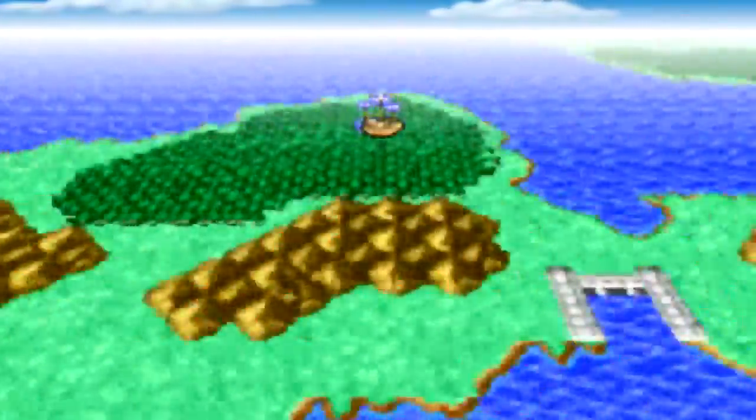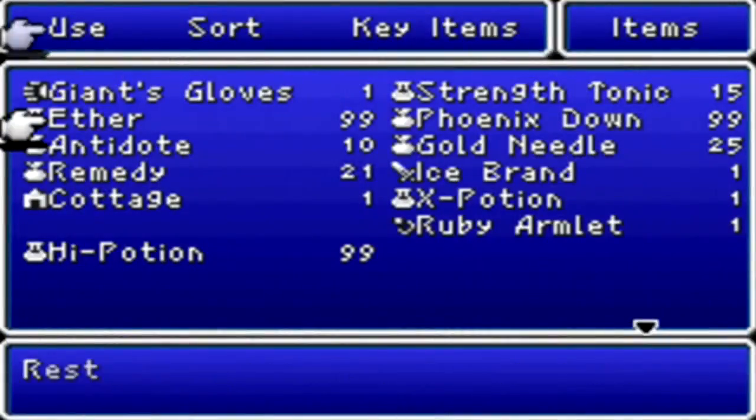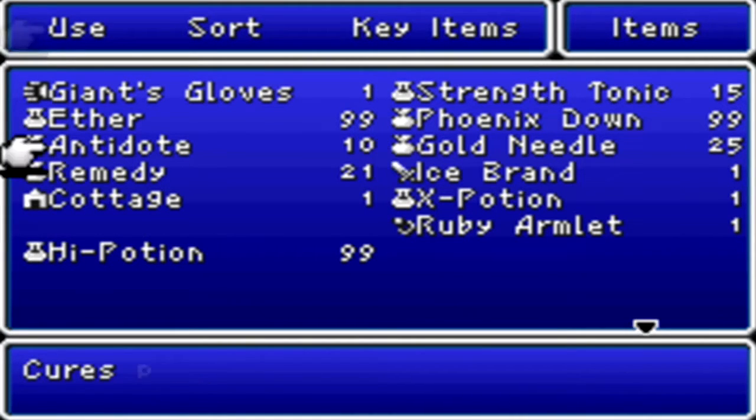Now there's really nothing left to do in the game except go to the Chaos Shrine. Before I go there, I'm gonna show you my items. I pretty much sold everything and rearranged stuff. I put my giant's gloves in the front because that's the item I'm gonna be using the most in here. I bought a bunch of strength tonics. Now we have 99 Phoenix Downs and just 99 everything - we're kicking some butt.